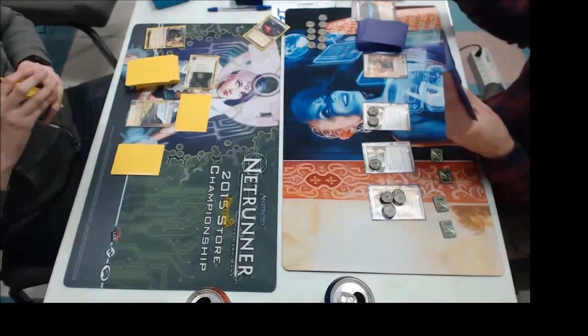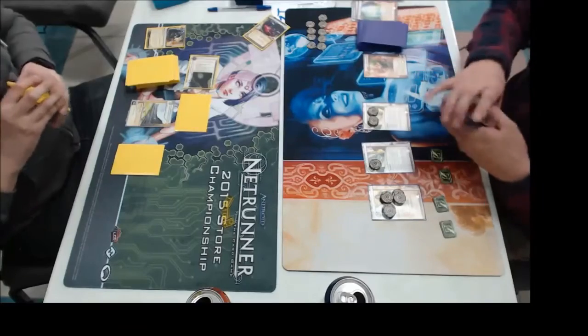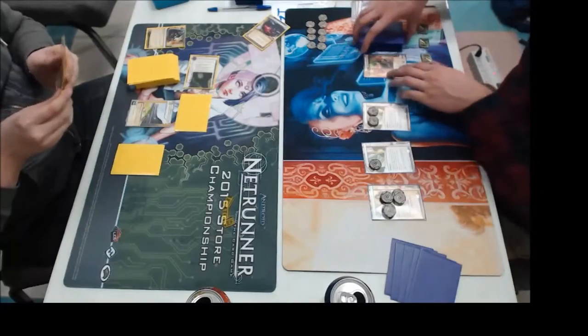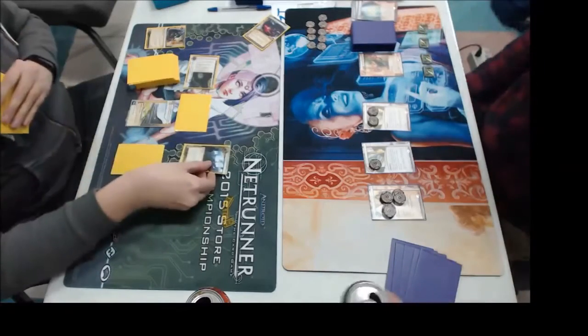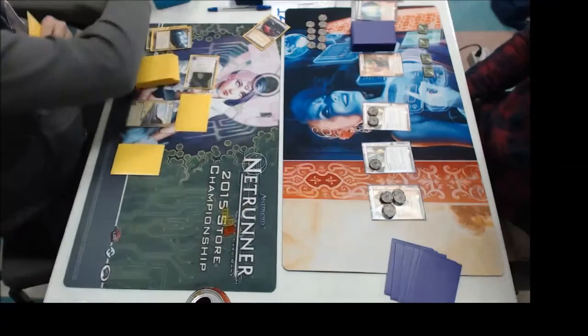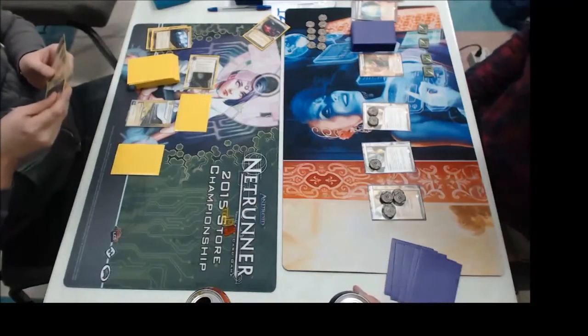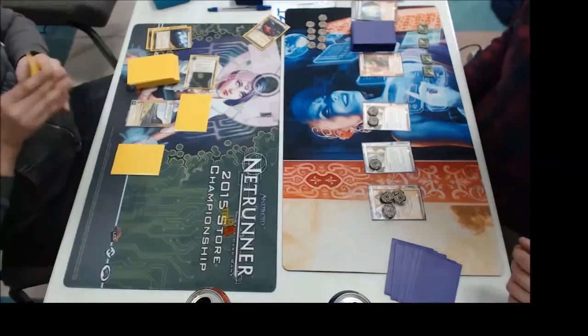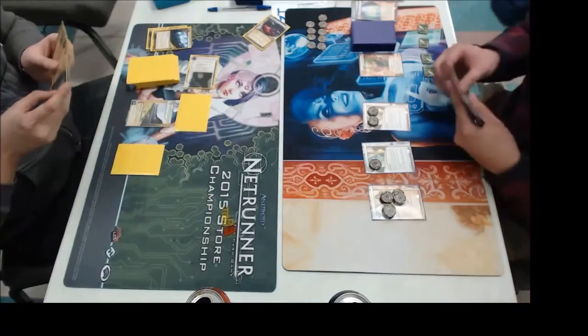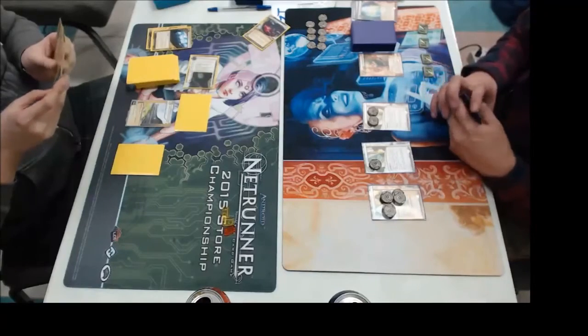So he's pitching a bunch of cards — looks like some cutlery, possibly an Immolation Script. In any case, he discarded. Sweeps in for some money and gets some credits going. The only downside to Quetzel is that she doesn't break sentries. So Dada Raven is definitely doing some work early on, preventing those cheap R&D runs from the early game.